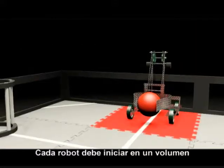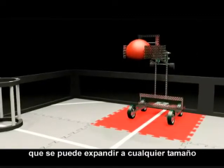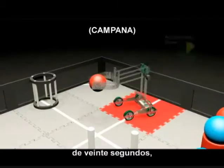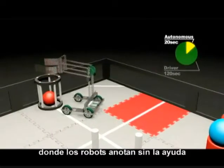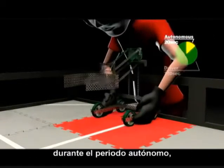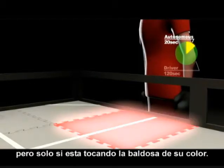Each robot must start in an 18 by 18 by 18 inch volume that can expand to any size after the start of the match. The game begins with a 20 second autonomous period where robots score without help from the driver's transmitter. In Gateway, it is legal to reposition your robot during autonomous, but only if it is touching its colored tile.